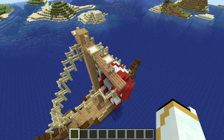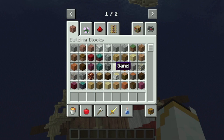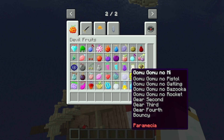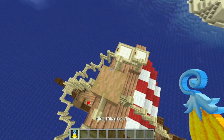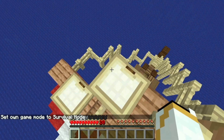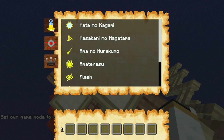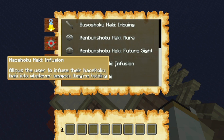Let me show you the powers of a devil fruit. I'll take the Pika Pika No Mi, which is the Light Fruit, eat it, press R, and go to abilities. I now have Light Fruit abilities, Cyborg abilities, and Haki.